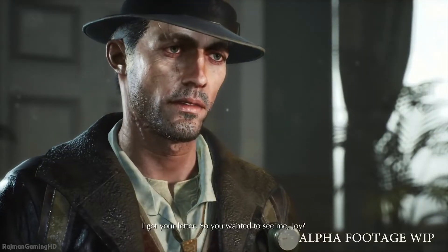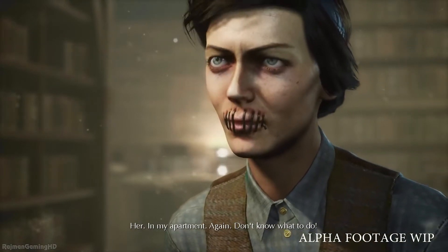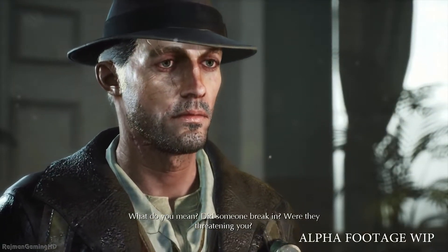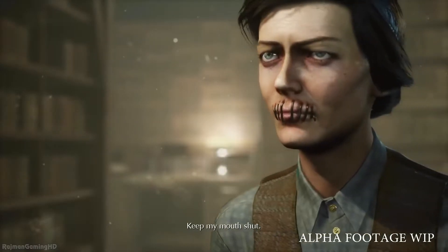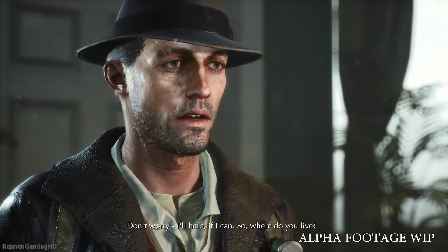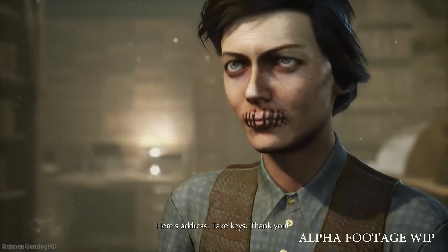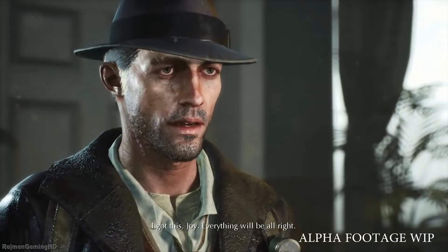I got your letter. So you want her to see me, Joy? Her! In my apartment! Again! I don't know what to do! What do you mean? Did someone break in? Were they threatening you? Yes! Her! Again! What did she want? Keep my mouth shut! Don't worry, I'll help if I can. So, where do you live? Here's the address. Take the keys. Thank you! I got this, Joy. Everything will be alright.